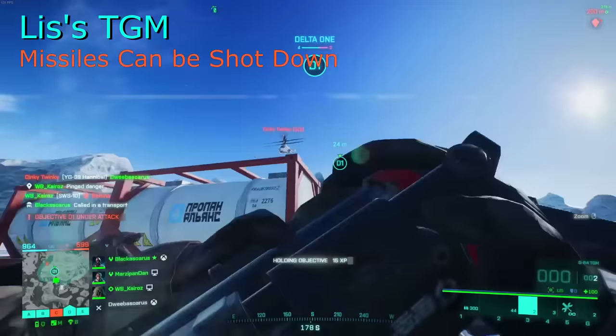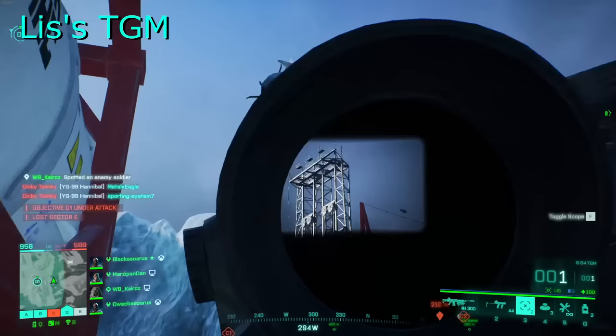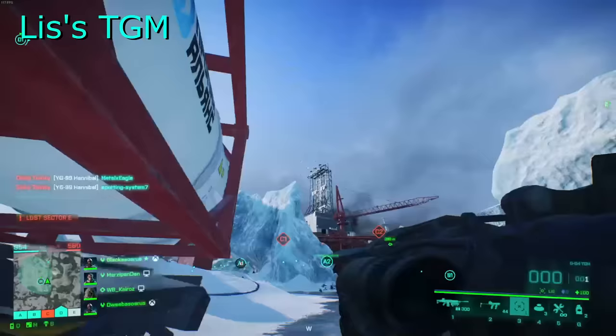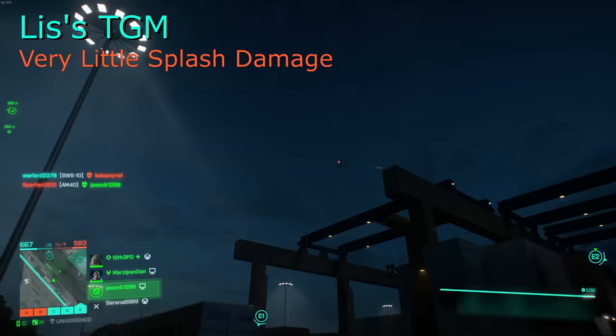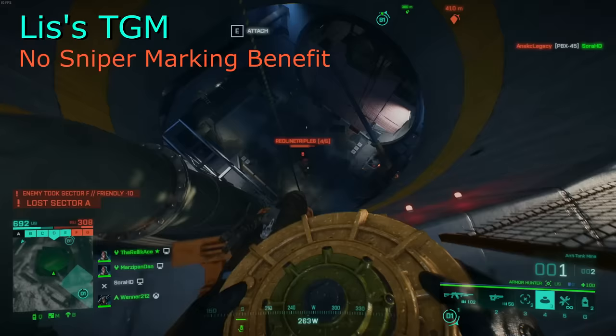Now let's discuss the cons. The missiles can be shot down pretty easily since they're very easy to see. To prevent this, you can avoid going directly towards your target, instead swinging your missile around and attacking from a different angle. While you're guiding the missile, you're pretty vulnerable — make sure you're somewhere safe to launch from. There's almost no splash damage, which means if you want to use this against infantry you'll need to get a direct hit to kill. And there's no interactions with sniper locks.